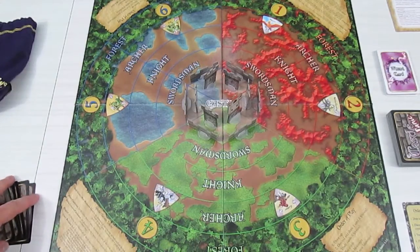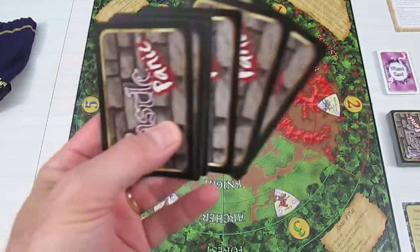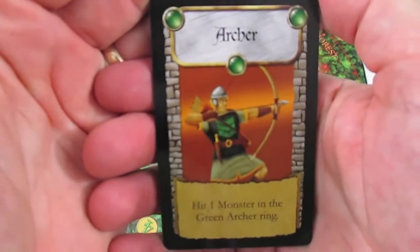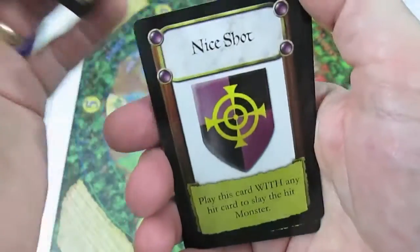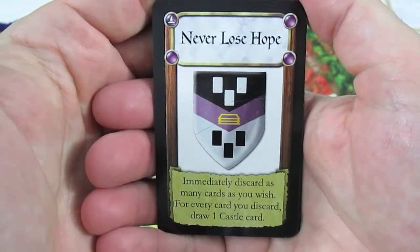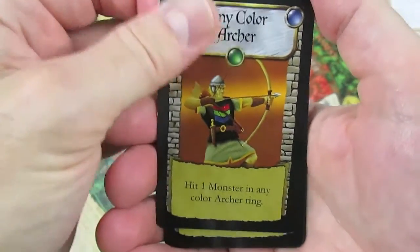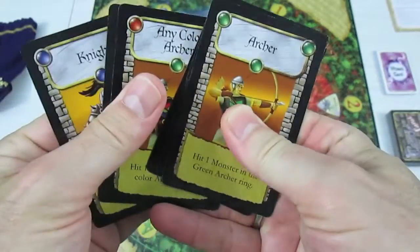The Castle Panic rules are very simple as you saw in the order of play. I've drawn my first six cards. I have one green archer — can hit one monster in the green archer ring. I have Nice Shot — play this card with any hit card to slay the hit monster. I have Never Lose Hope — immediately discard as many cards as you wish; for every card you discard, draw a castle card. I have an any-colored archer, a blue swordsman, and a blue knight.